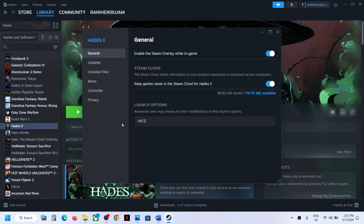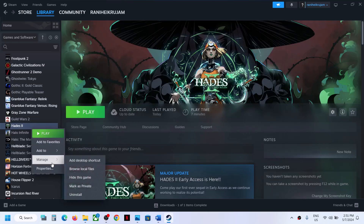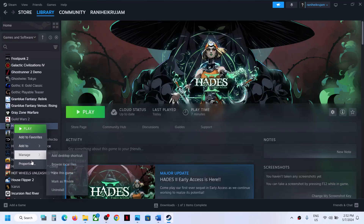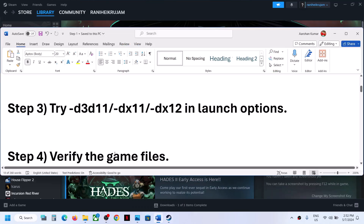If still not working, again make a right click, select Properties, and this time type in -dx11, then launch the game and check. If still not working, again make a right click, select Properties, and this time type in -dx12, then launch the game and check. If still not working, go to Properties, remove this, and then follow the next step.